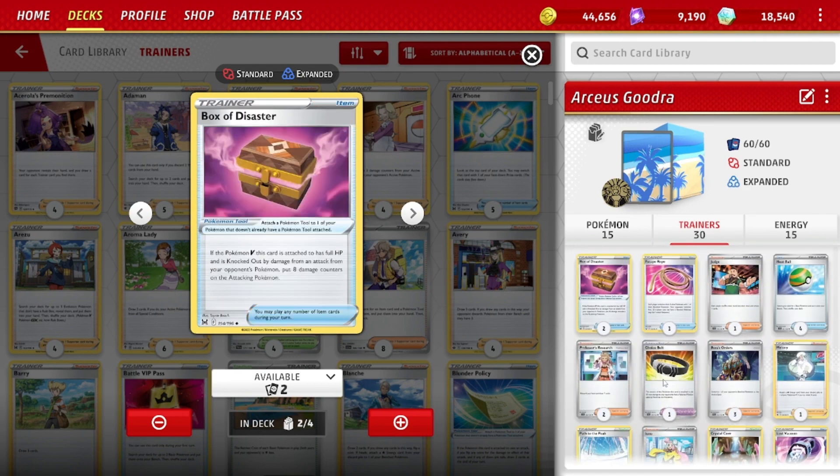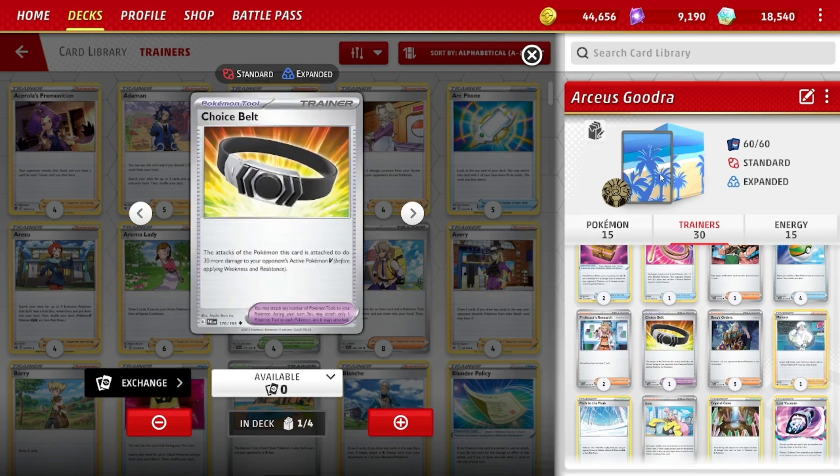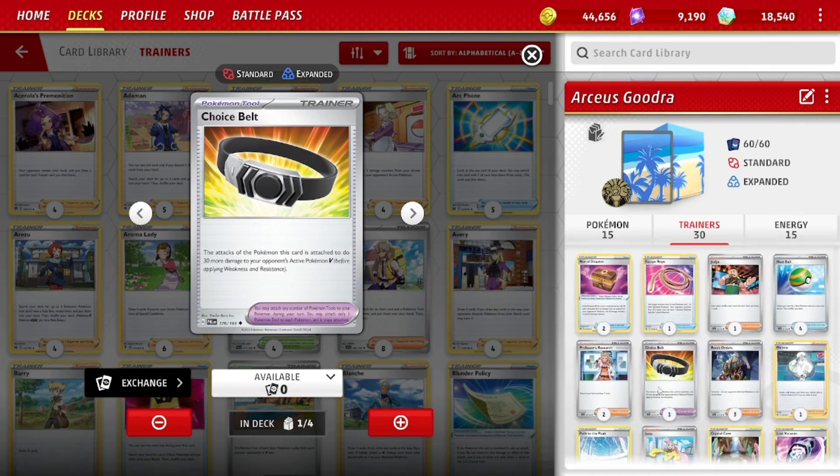We play two Box of Disasters as one of the tools: if the V-Pokémon this card is attached to is at full HP and gets knocked out from damage, put eight damage counters on the attacking Pokémon. Hopefully your Gudra V-Star is not getting knocked out, but the basic V might, or the Arceus V-Star certainly can get one-shot. That eight damage counters along with the 200 damage Gudra puts on one-shots the vast majority of Pokémon. One Choice Belt as well — since we're doing 200 damage, we want to get to 220 or 230 to take out basic Vs or basic EXs.